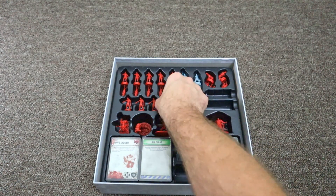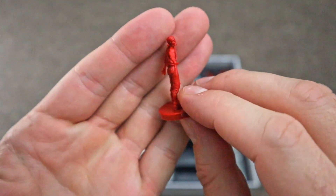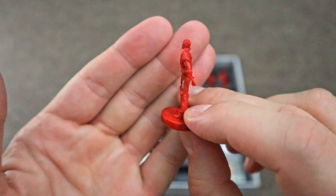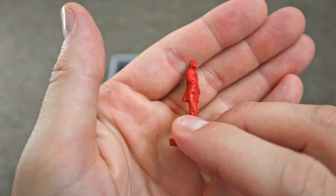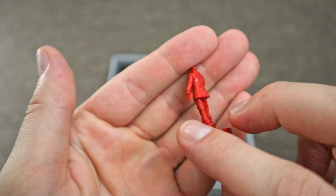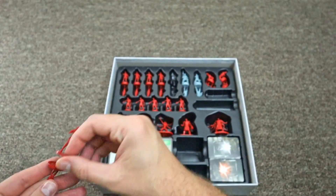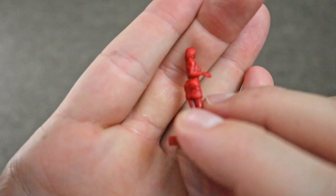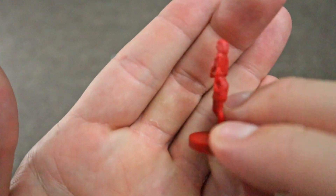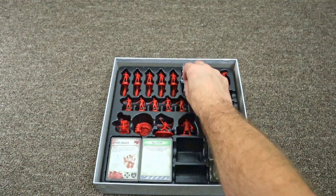Got a bunch of different zombies here as well. Here's one of the zombie forms you'll encounter — nice, so there's a row of those, and another row here of these zombies. Great miniatures for sure. Got some lady zombies here too. I don't know if these will be stronger or weaker depending on how the zombies look, or if they're just all the same.